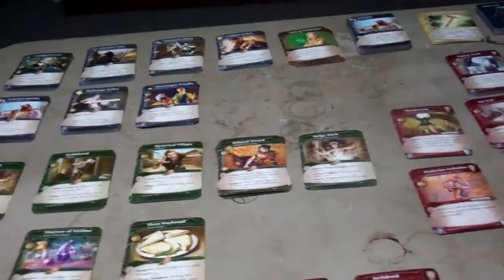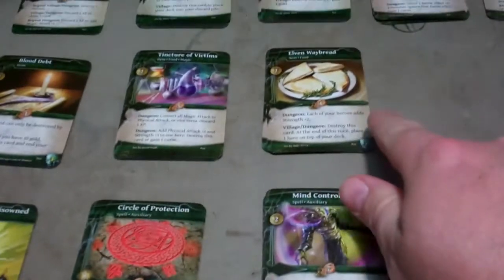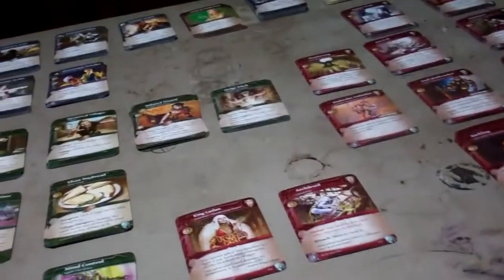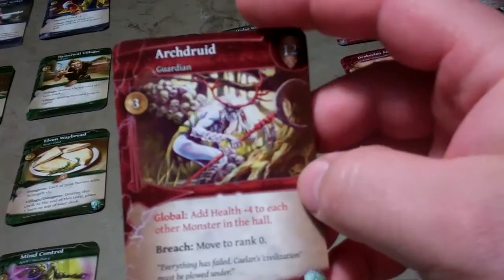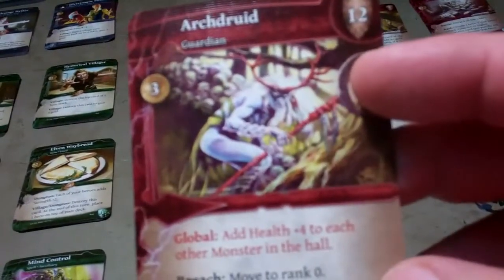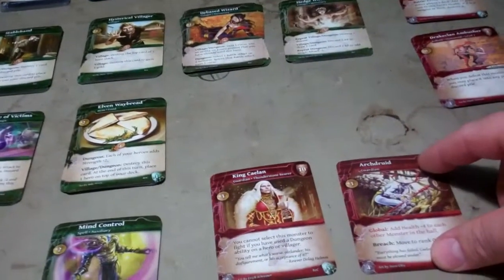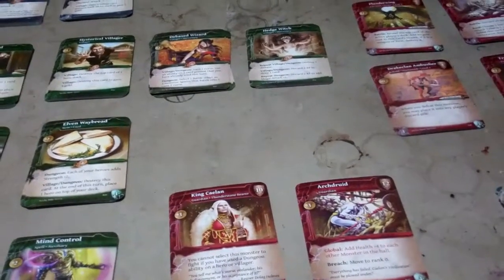The Root of Corruption expansion. You're going to end up with seven new heroes, five new villagers, three new item cards, three new spell cards, and five new weapon cards. You get a guardian, which is a new kind of monster — I believe it goes in the top third of the deck when you make the monster deck. You only get one of them. It looked from the rule book like they just started this mechanic in this expansion.